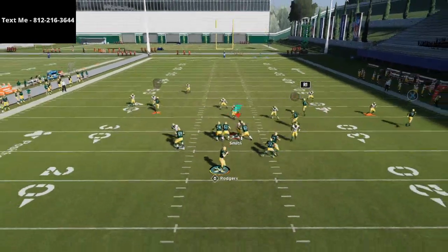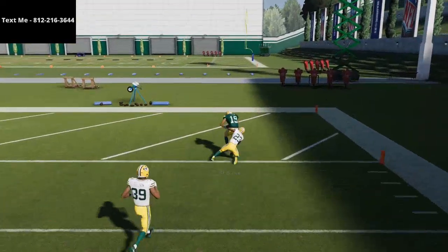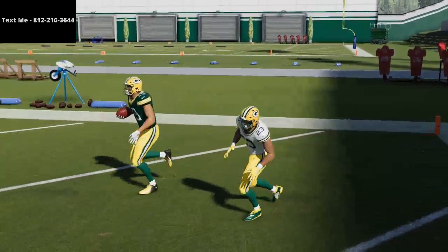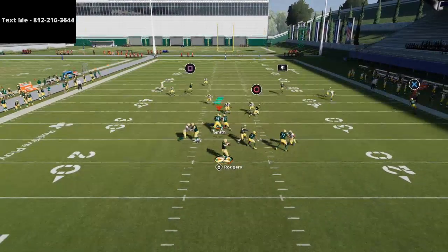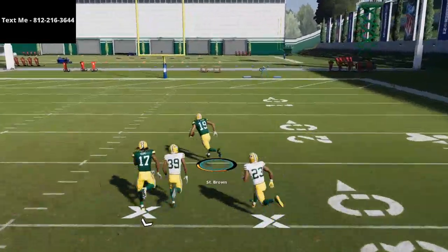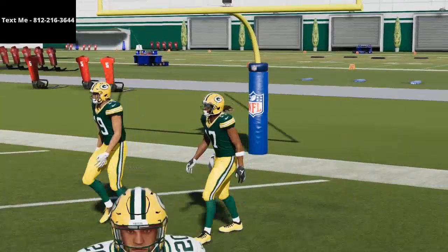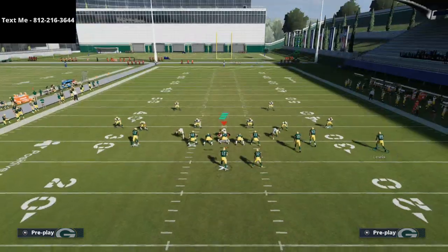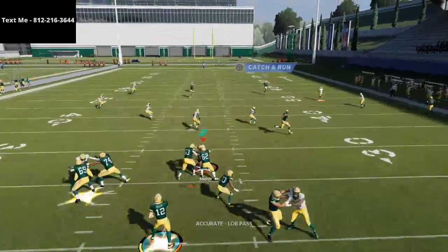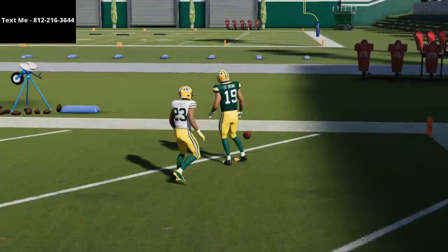You can just torch cover three with this play. Real quick before we wrap up — if you haven't joined my text message membership, it's 100% free. Just text me your name and let me know you want to be in the text membership. My number is 812-216-3644 — it's my personal cell phone number, so you're not going to get any auto texts. We did start taking registrations for our online CFM, so text me for more information. If you haven't paid your entry fee yet, your team is not saved — make sure you do that before Wednesday. Thanks for watching and we'll see you tonight on stream at 10 o'clock PM Eastern.